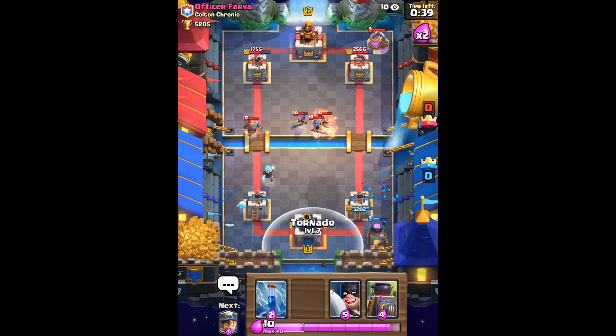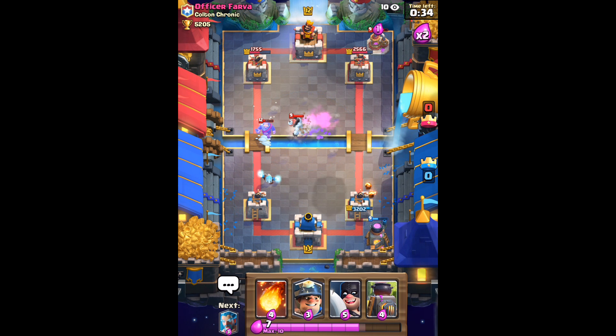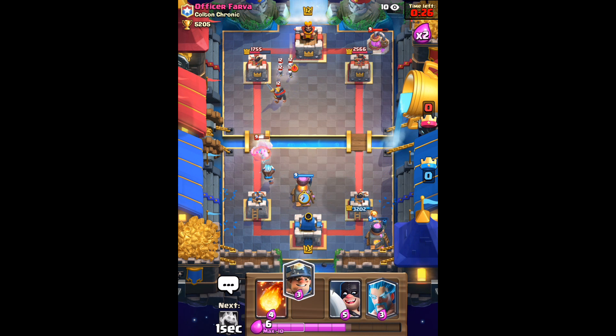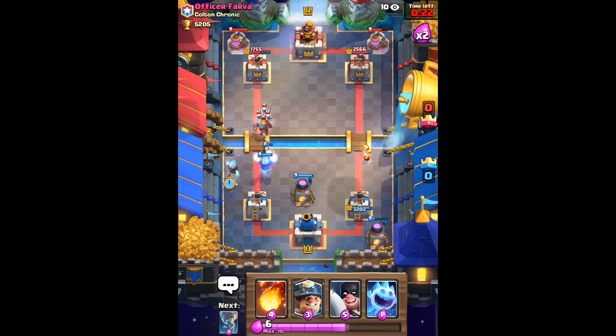Now I've already slowly gotten one of his towers to the halfway point. And right here I realize that he is actually playing the Three Musketeers. And luckily I got some Fire Spirits on him earlier, so between the Tornado and the Zap, I was able to take out that Three Musketeers without actually having to use my Fireball.